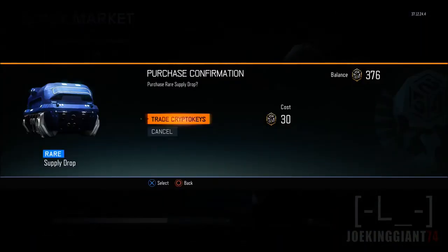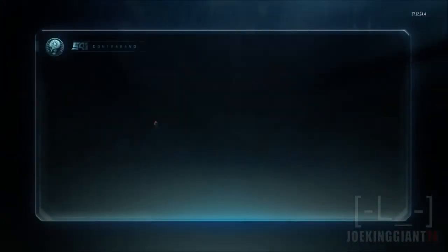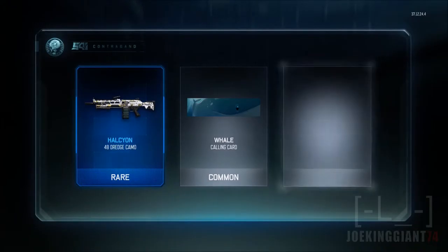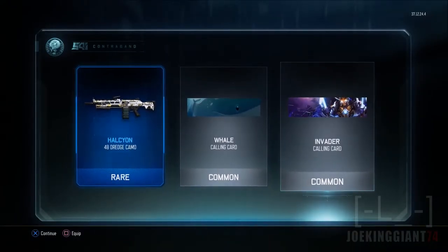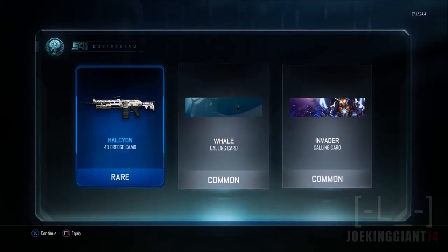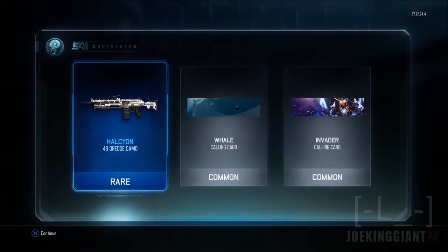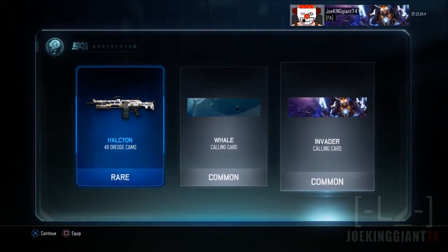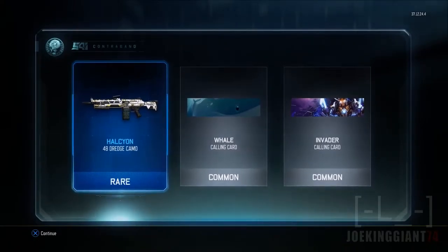I don't even use the L-CAR to begin with. Next crypto key, hopefully it's a badass camo for a weapon that I actually use. Oh really — Invader! That one actually looks pretty good. And then 48 Dredge camo — I can actually equip that one, yeah that one looks pretty good.